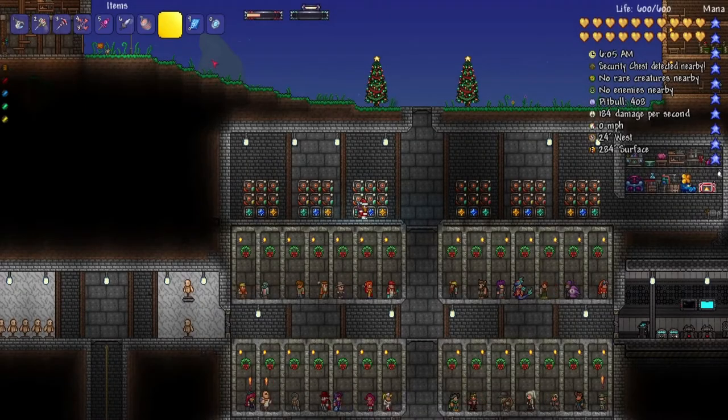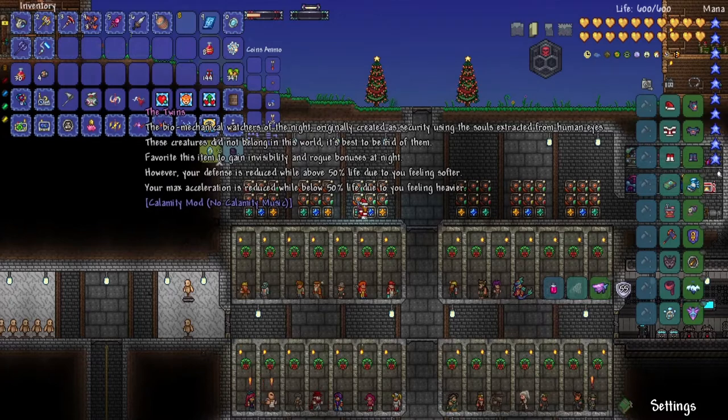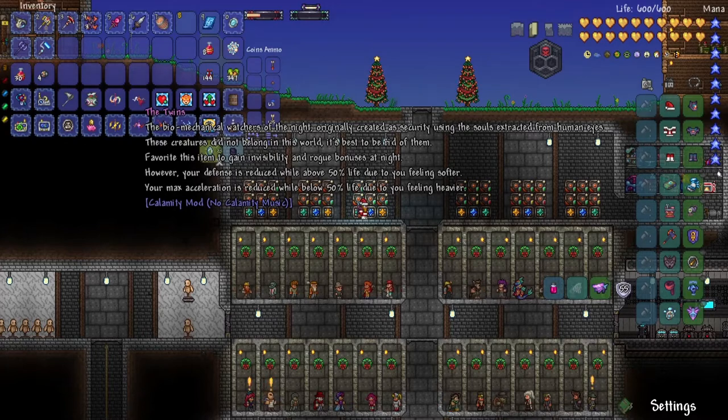Let's go over some of the loot I got. I did clear out some of my inventory already so that's a little less crowded. The Twins lore item reads: the biomechanical watchers of the night, originally created as security using the souls extracted from human eyes. That's terrifying. These creatures do not belong in this world. There's also this item — crave it to gain invisibility and rogue bonuses at night, but your defense is reduced while above 50% life due to you feeling softer.